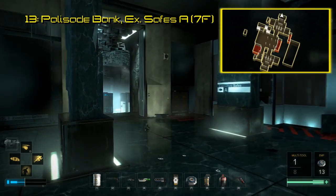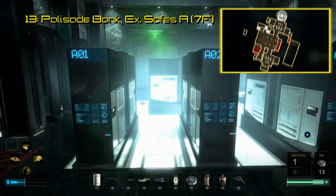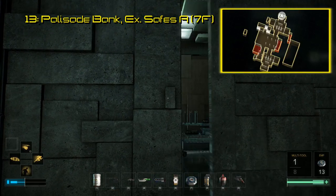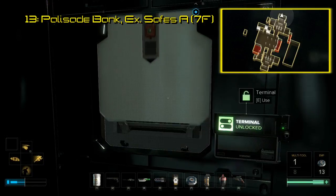The next three are found in Palisade Property Bank on the northwest side of Prague. The first of the Breach software in here is found in the Executive Safe's side A, which is to the left of the security room. There's a secret switch on the back wall. Press it to gain access to this room and the safe inside contains Breach software number 13.